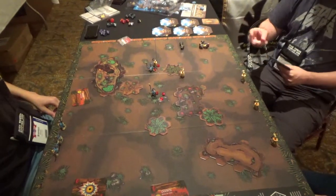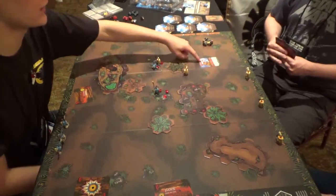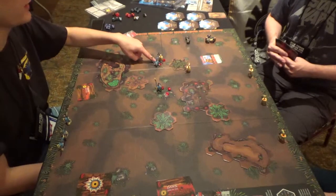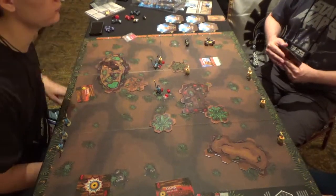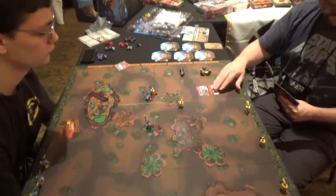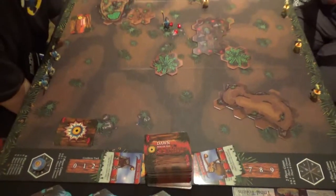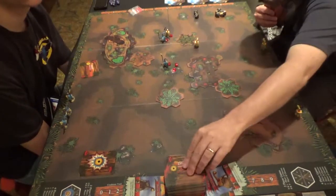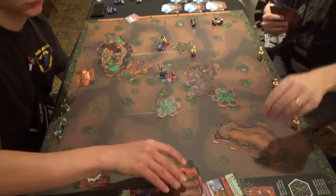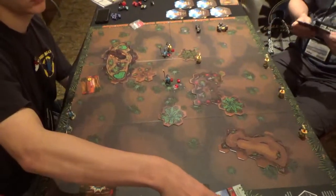Oh, you have two actions. Let's do that. I'll activate him first — you're activating, so you can activate him first. You have two actions: one to draw back up to seven, and in his second action, he can attack back.